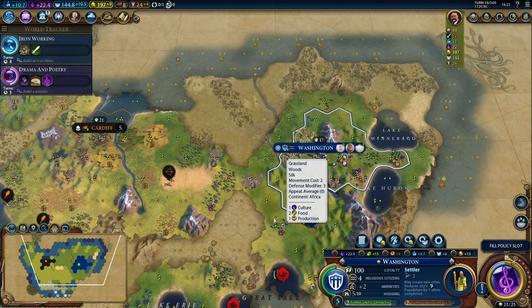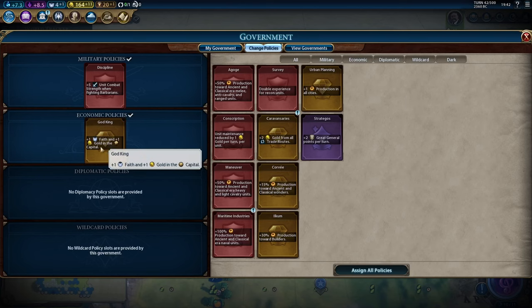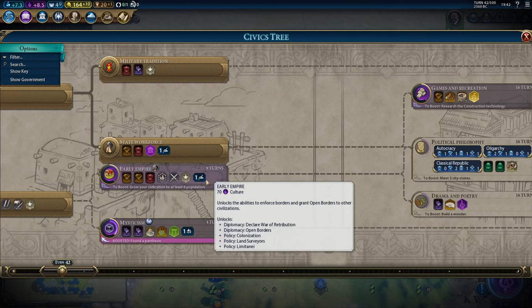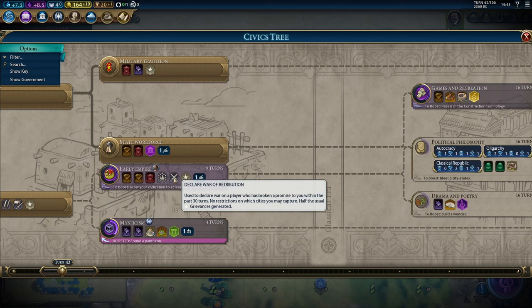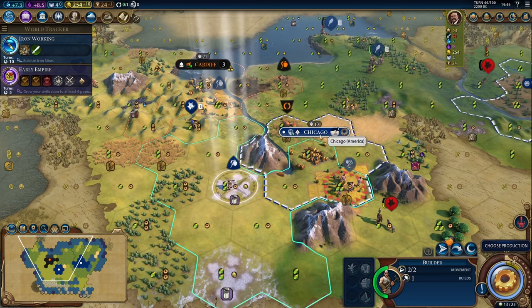Let's head back to Washington in the other timeline. We've completed foreign trade, so we're going to look at our policies. I still like the plus five unit combat strength when fighting barbarians, but since we're not going for a religious game and we already have our pantheon, I think we can take out God King. Since we have two cities, the plus one production in all cities is more helpful. Now we're heading into Early Empire, which gives us another governor title, more civic policies, and allows us to establish open borders with other civilizations.